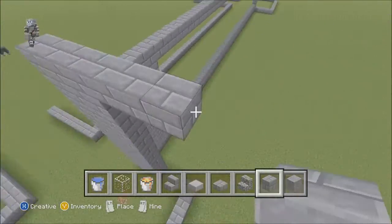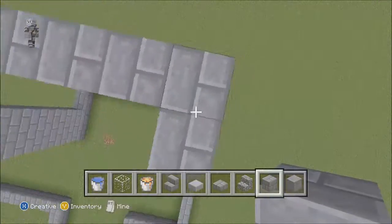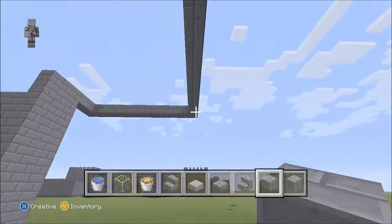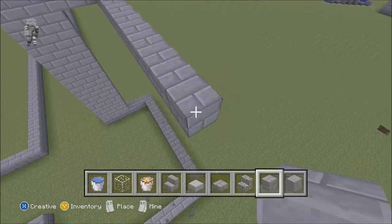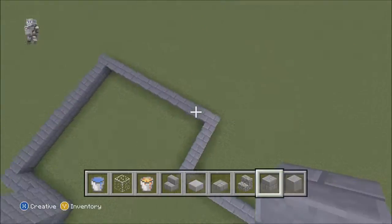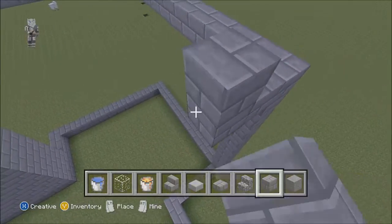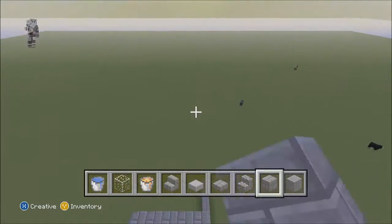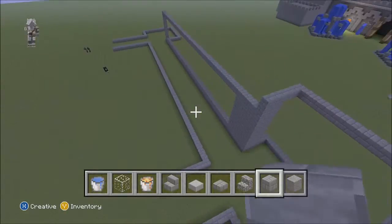I'm just going to do the top layer to show you the height. If I had to build the whole thing, it would take me at least two hours, and I don't think nobody would watch a two-hour tutorial. All the towers are exactly the same, every single one - whatever I do on this wall is exactly the same, every single wall. The inside of these walls I've got nothing in there.